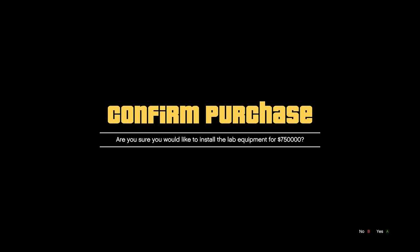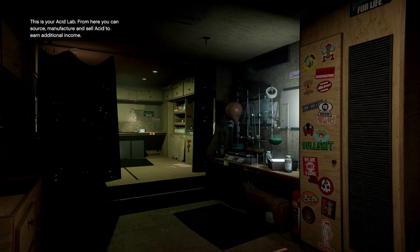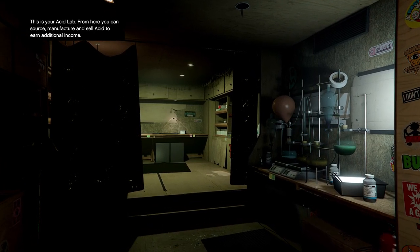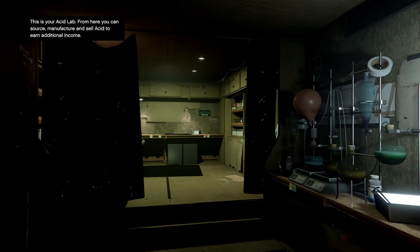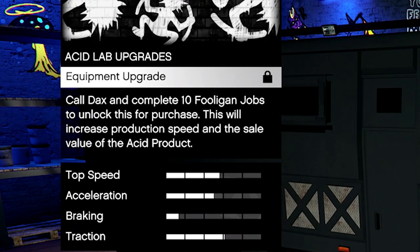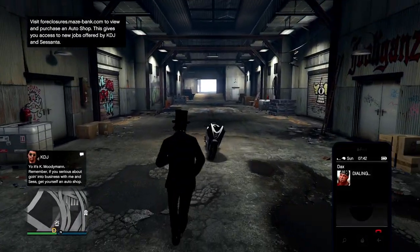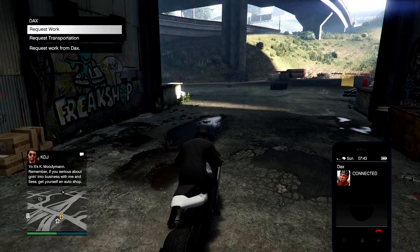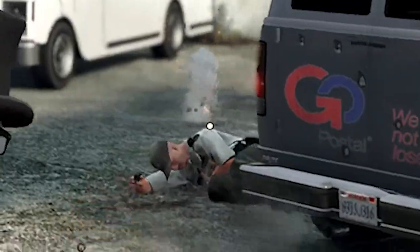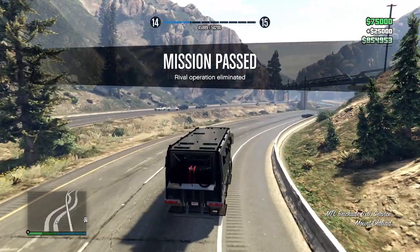I didn't install the lab equipment right away — I thought about it and drove around a bit — but eventually I decided to invest the $750,000 even though I'm not going to use it right now, because it sets me up for the future. I went ahead and upgraded it. To get the full upgrade I have to call Dax and complete 10 of his jobs, so I called Dax, got some of his work done, and he paid me $50,000 for completing a mission.